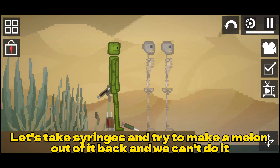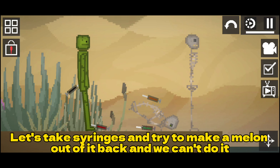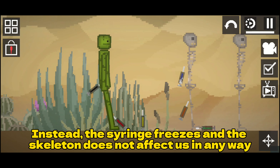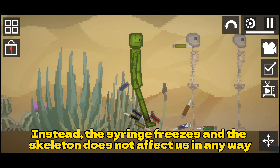Let's check it out. Let's take syringes and try to make a melon out of it back. And we can't do it. Instead, the syringe freezes and the skeleton does not affect us in any way. Only the virus works on melon.